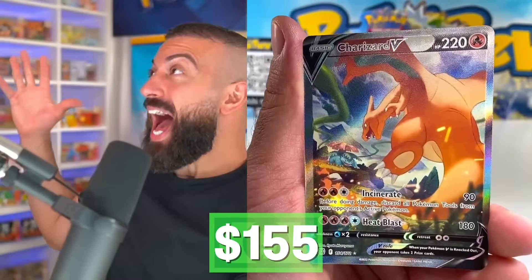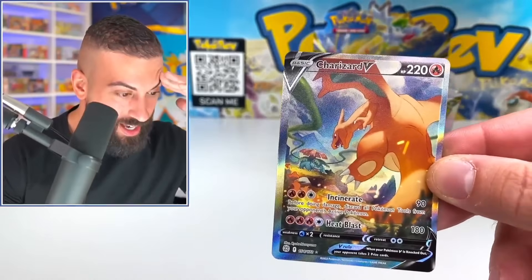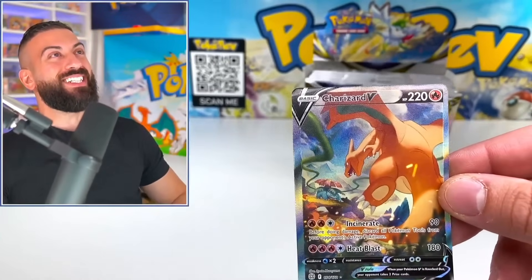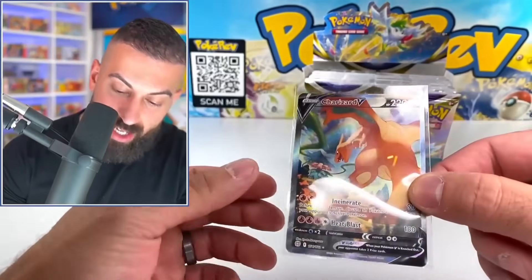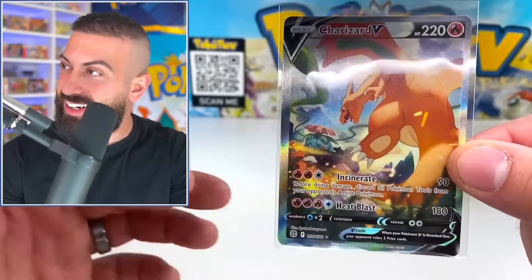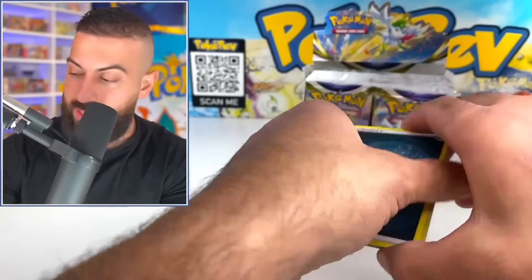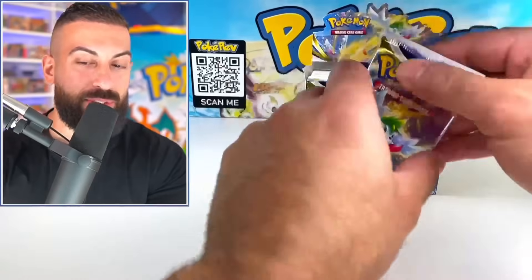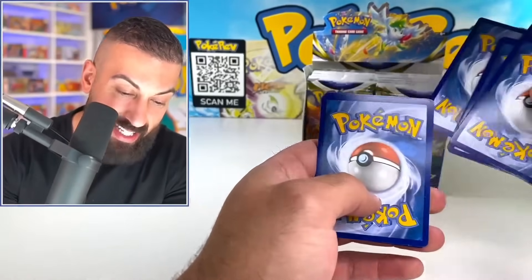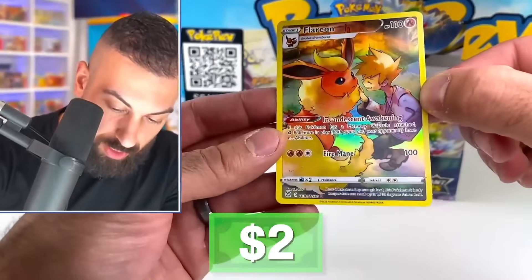Oh my god! I don't know how we do this! I don't know if I'm from the future or if I have some kind of powers — I don't know what we got here, but we just literally pulled the best card in the entire set! I've been on a roll lately. What in the world? Are you kidding me right now? We got some crazy luck in the Poké Cave. The Ultra Artwork Charizard — literally the $155 card. The Japanese version is going to have a little bit of trouble trying to keep up. It was like the fifth booster pack out of this box, and we literally pulled the best card in the entire set. That is not easy to do at all.